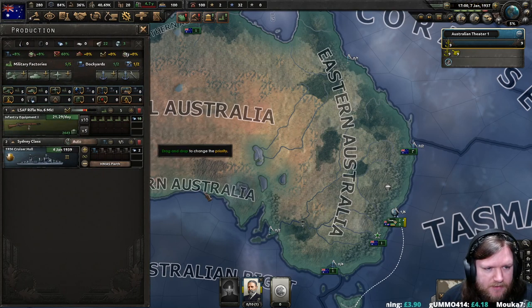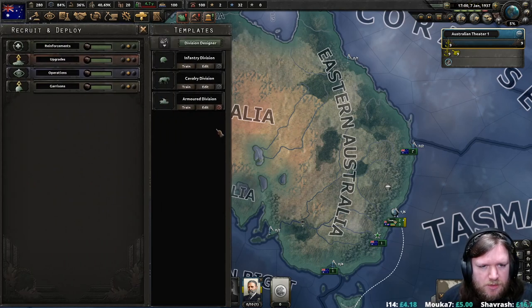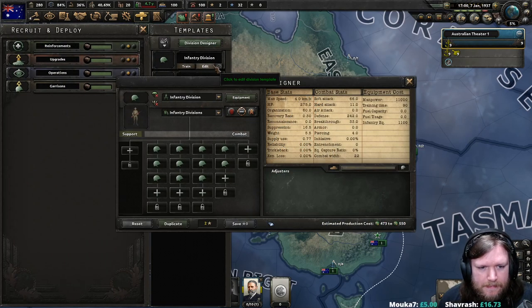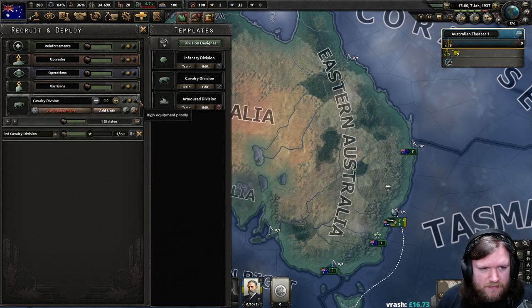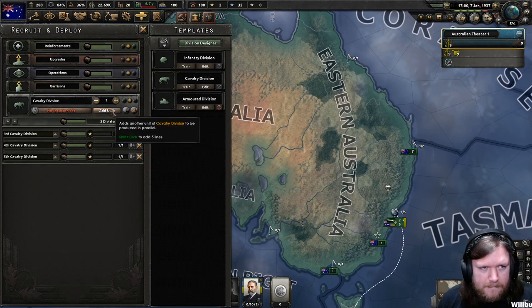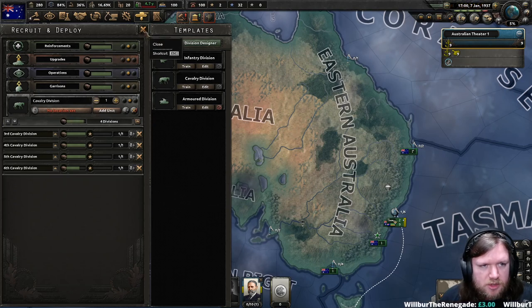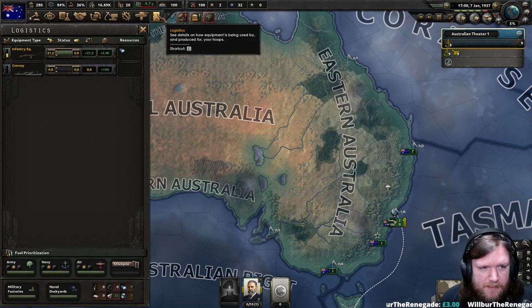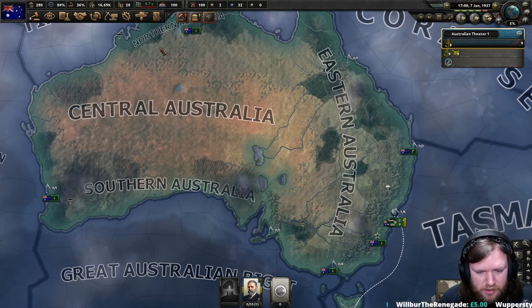We also have another military factory, which we're just going to stick on infantry equipment. We might also want to start recruiting a couple more divisions. I think I'm going to go for cavalry, just because they are very, very quick. So we'll get those four, save some manpower for ship manning, get those out, and that should secure our borders.